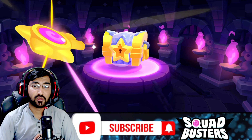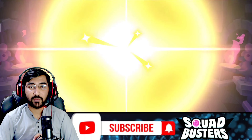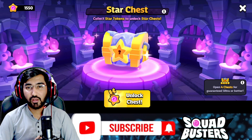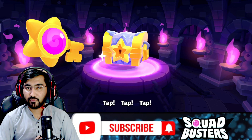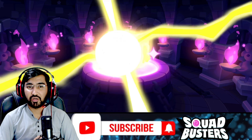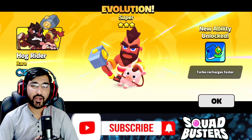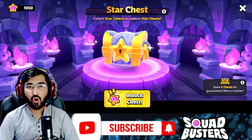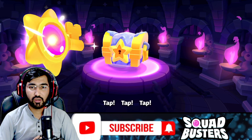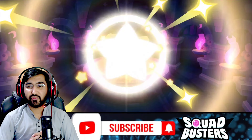He's going to make the ultra evolution of Shelly very soon. Another rare character Penny — why give him Penny when he already has Ultra Penny? The next chest is another rare character — Hog Rider. That's a beast, Hog Rider is absolutely a beast.